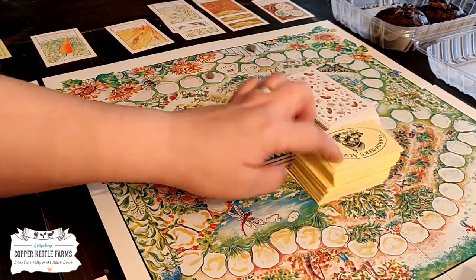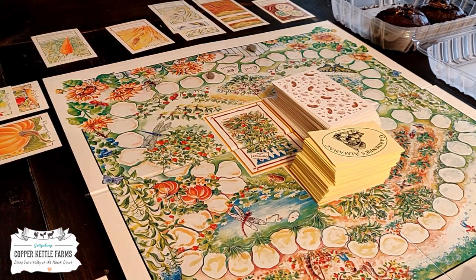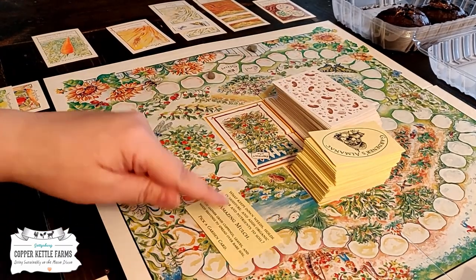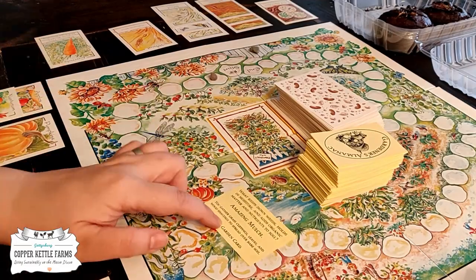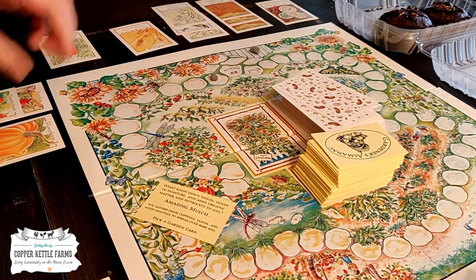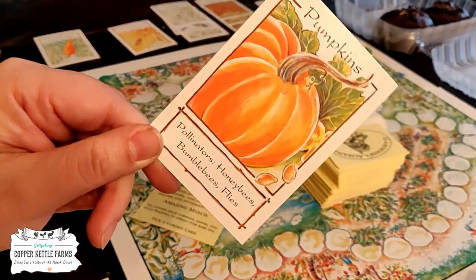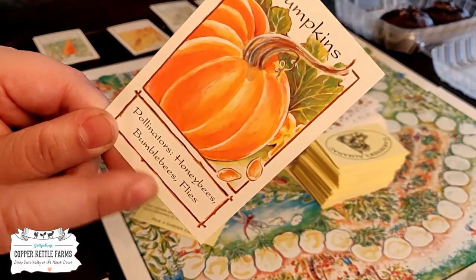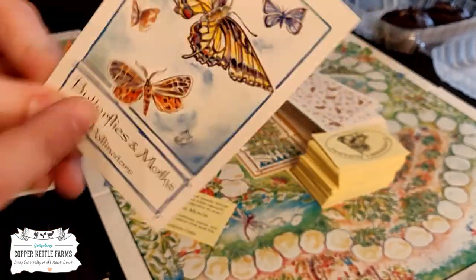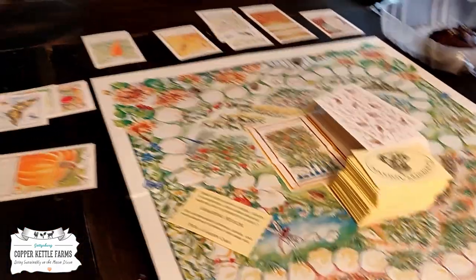Each turn you pick a garden almanac card and that card tells you what to do. It could be something like telling you you have amazing mulch, so you pick a garden card. This one says pick a garden card, so you'll pick one of these. It'll be a plant — like this one's pumpkins — and it has a pollinator of honeybees, bumblebees, and flies, so you have to get what are called pollinator cards to pollinate your garden.